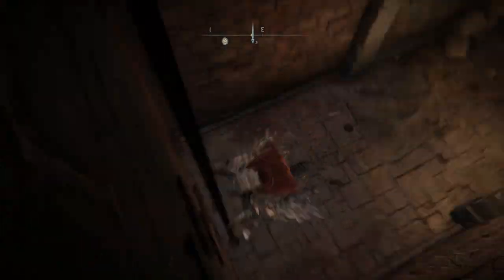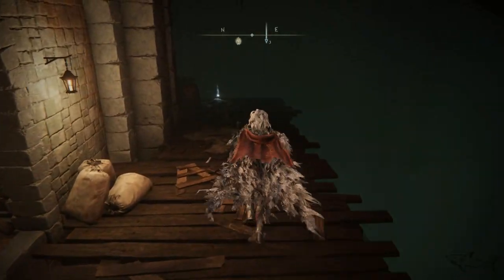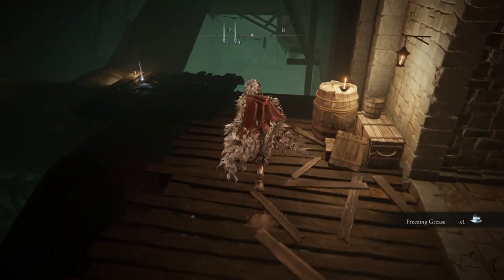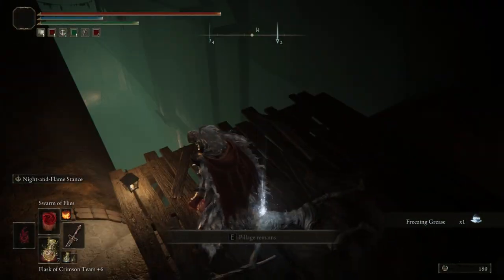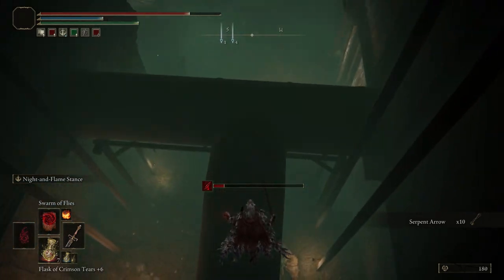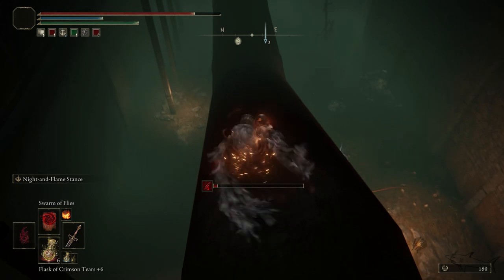Go down on this ladder and now here you have to jump. You can loot things if you like - if you are here for the first time, you can loot things. Be very careful because the monsters down there are pretty strong. Jump here, be sure not to die - you have to jump on that big pipe.